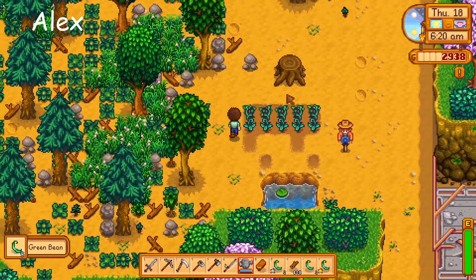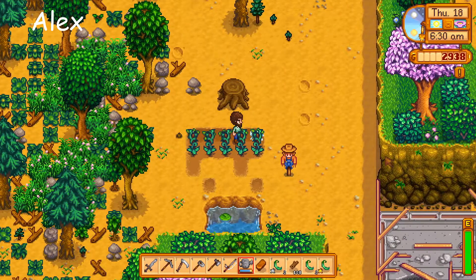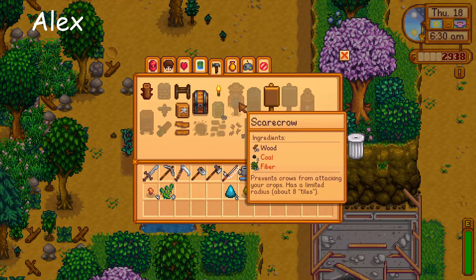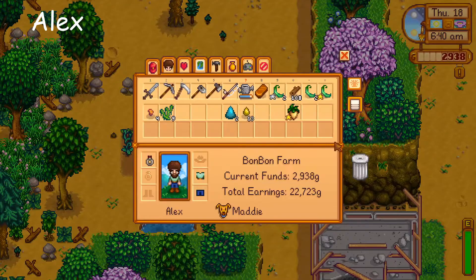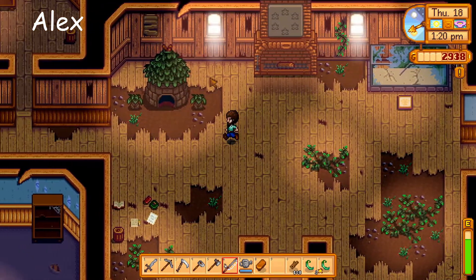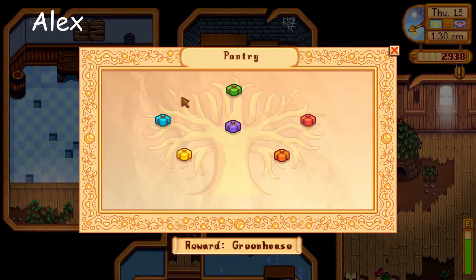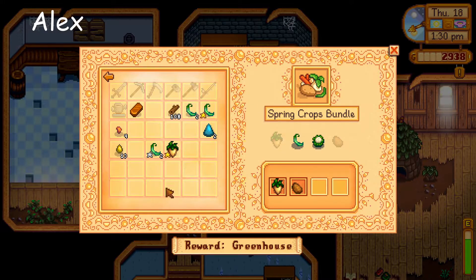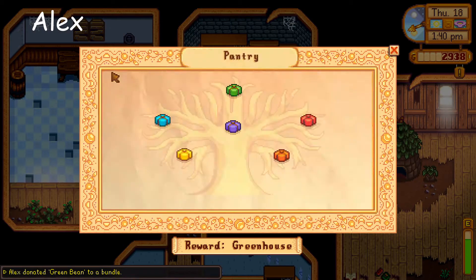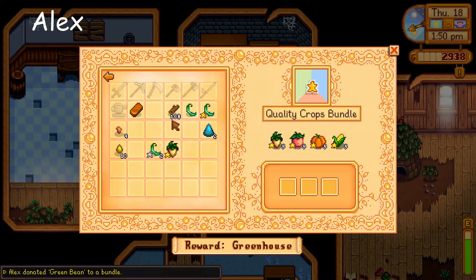The green beans are ready — that's five less things we have to worry about. Oh no, the crow is eating our stuff! That's unfortunate. I need 50 wood and then I'll keep them — that's fine. Why do we need to stock the pantry to have a freaking... Oh, all we need is cauliflower. Oh my gosh, I got an ancient seed!